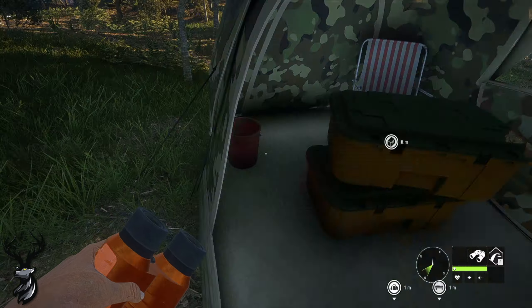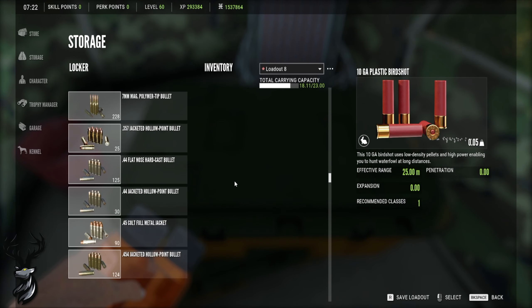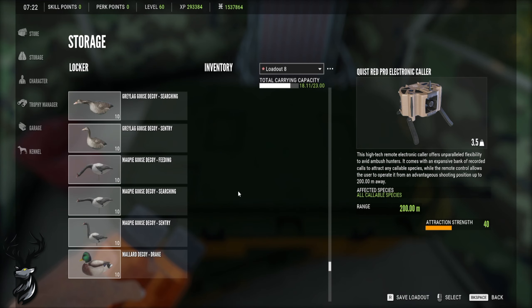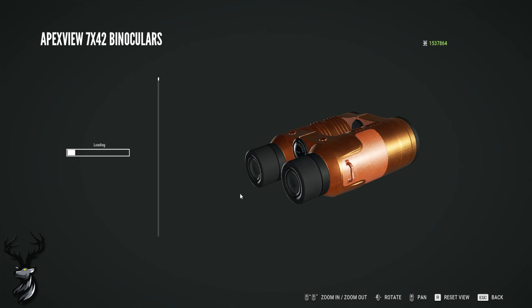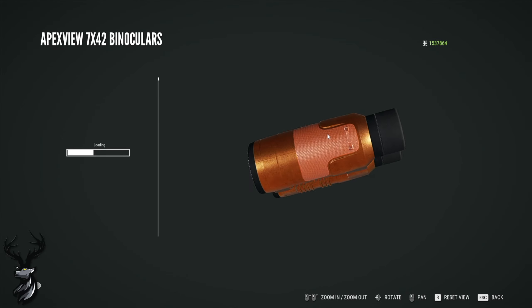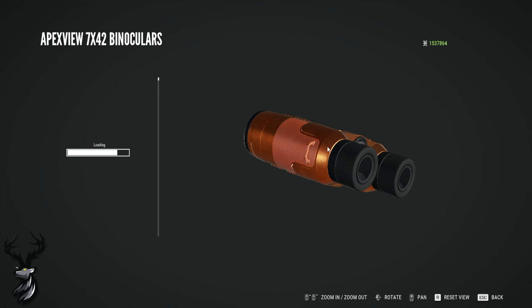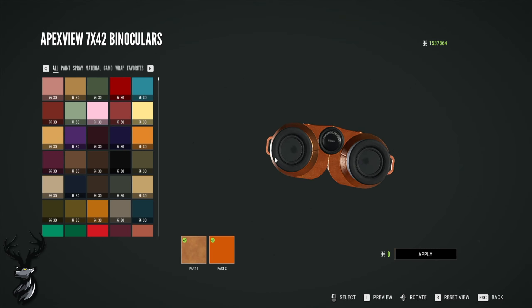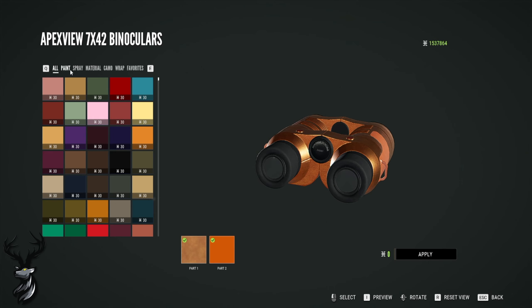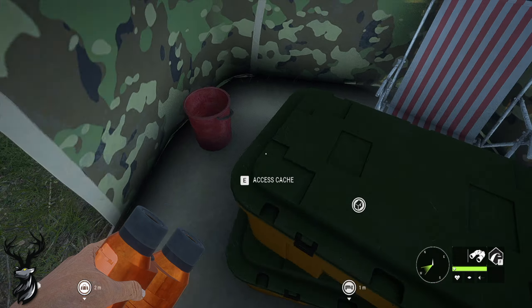But first, while we are here at the tent, I want to quickly have a look at one thing that has been added that I think is really really cool — the new customization for the new binoculars. I've gone with a little gold metallic look on mine. We're gonna rock with that for today, but there's a bunch of other options and I'd love to see what you guys come up with.